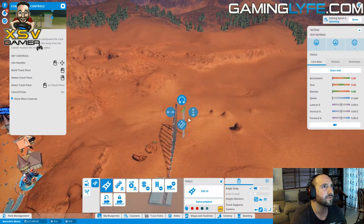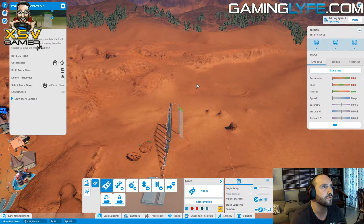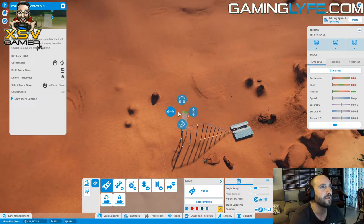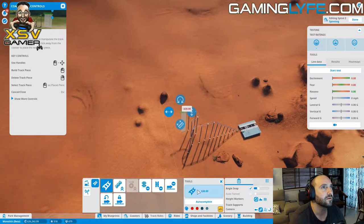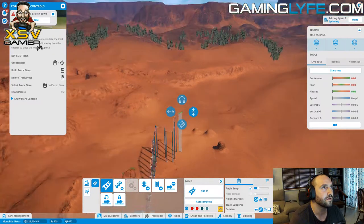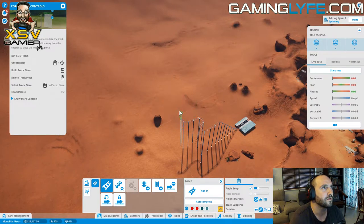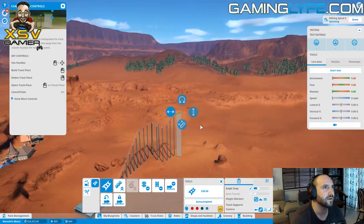Build that track there, and then we want to rotate it back out this way and up. We want to build one and get it straight. Actually, that's pretty cool - now we're going to build it straight up, and now go to the right as much as we can. Now we want it to go straight. I think it looks straight now to me, but now I need to put it down a bit.